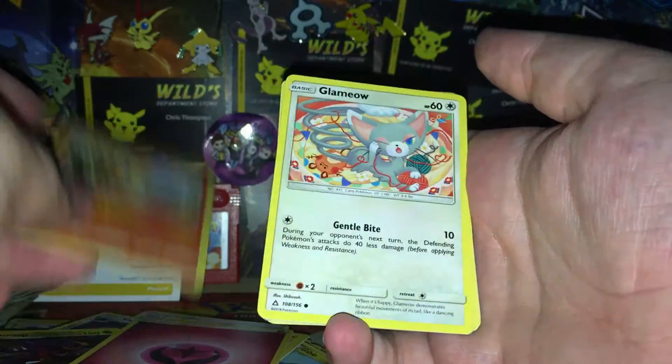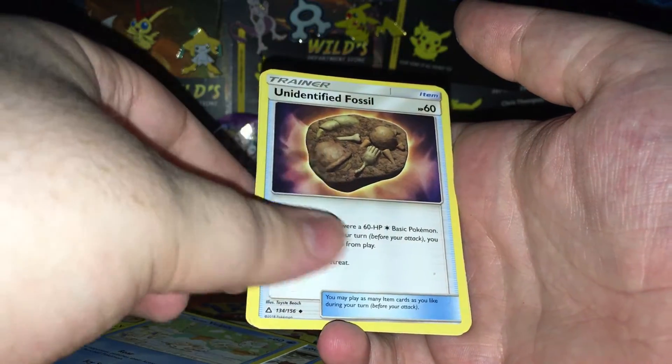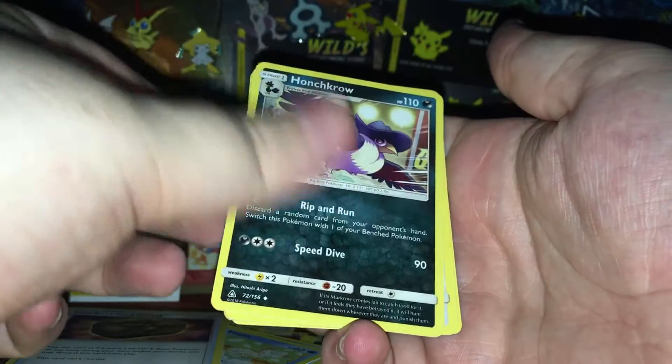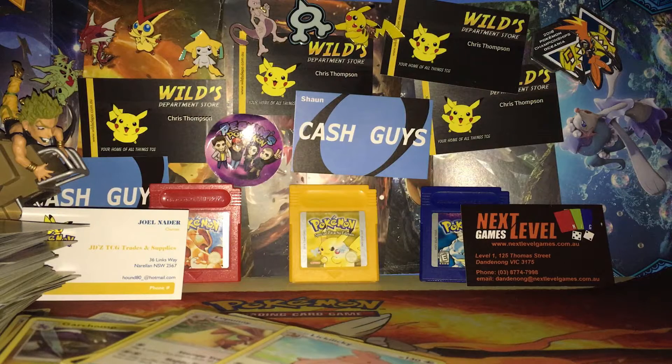We've got a Chimchar, Glamyow, Pachirisu, Alolan Sandslash, Alolan Vulpix, Unidentified Fossil, a Honchkrow — Cyrus in the background — a Lopunny, Riolu reverse, and a Lickilicky regular rare. The code cards are stuck together.